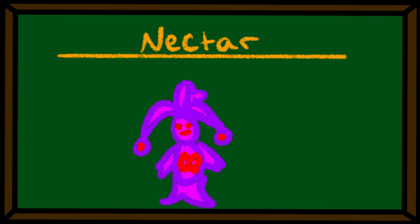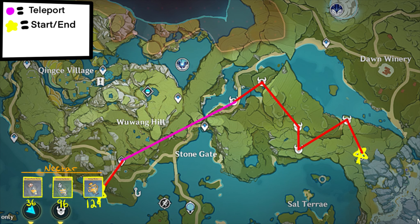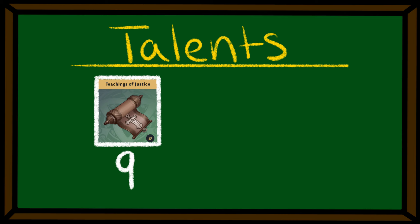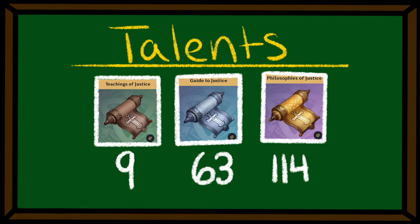Now it's time for Whopper Flower Drops. You'll need to get 36 Whopper Flower Nectar, 96 Shimmering Nectar, and 129 Energy Nectar. After that, you'll need 19 Genes of Justice, 63 Guides to Justice, and 114 Philosophies of Justice.